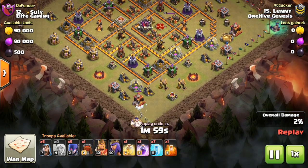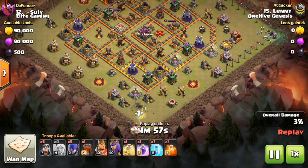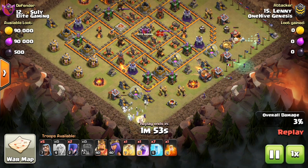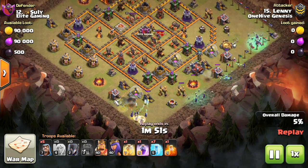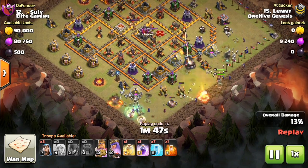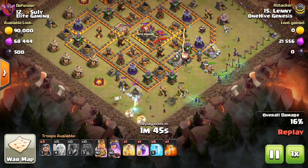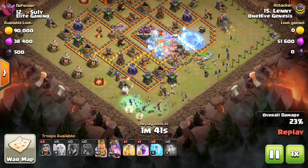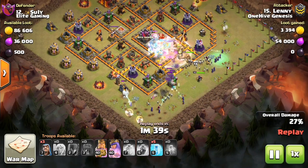Here's a look at our first attack. The army composition: basically fill it up with about 12 witches, five wizards, a wall wrecker containing a CC of bowlers, and possibly a giant. Then you're gonna have one rage, one heal, one poison, and the rest freeze — that works out to about seven freezes. Four or five witches on each side, and just drop a few in the middle.